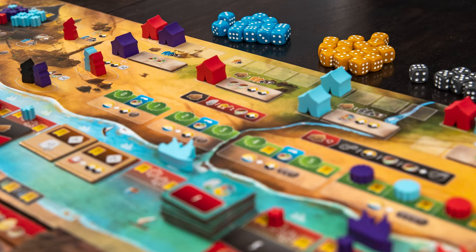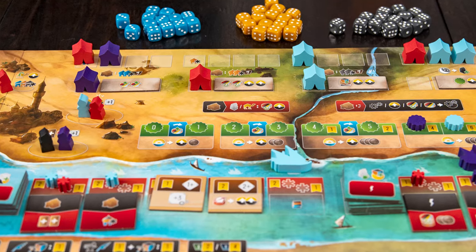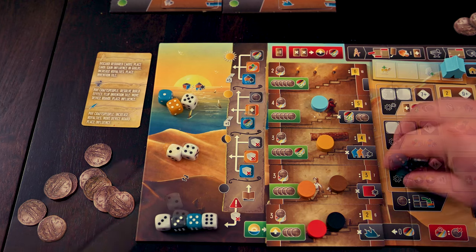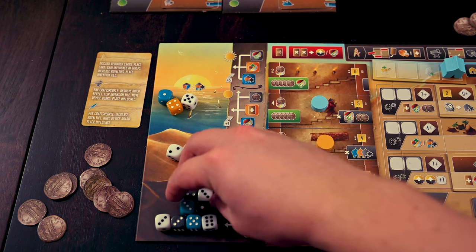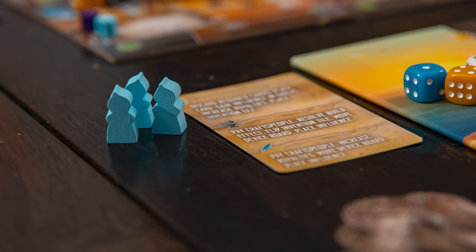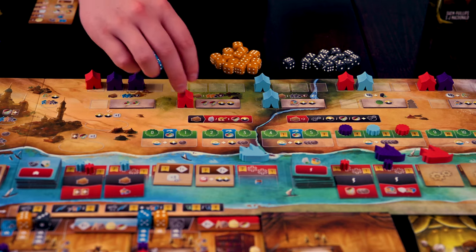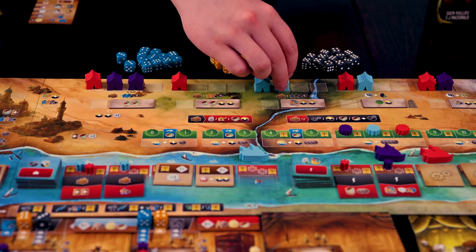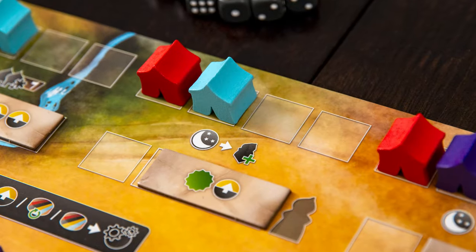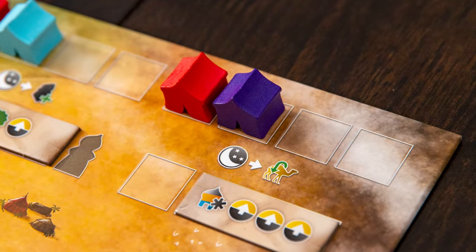When everyone has placed tents the round immediately ends. The leftmost placed tent will be the new start player for the round. The remaining dice you have will be brightened. All dice you used will go to the exhausted section. The hired camel will reset, workers will be retrieved, and finally you'll raise your tents. The first three tent spaces will grant you two influence for each tent at the end of the game in the corresponding guild. This one will grant you an additional worker, and the last one will grant you a hired camel for the next round.